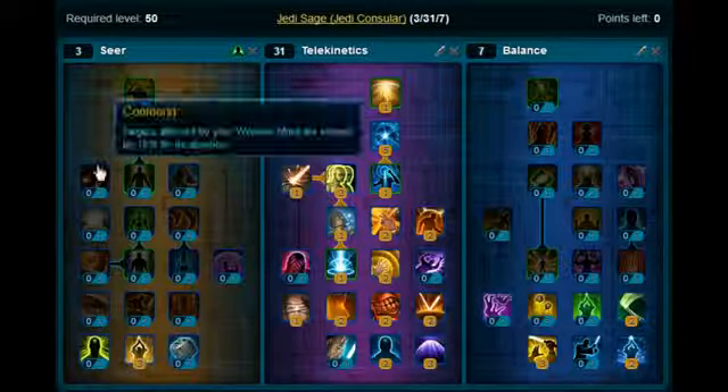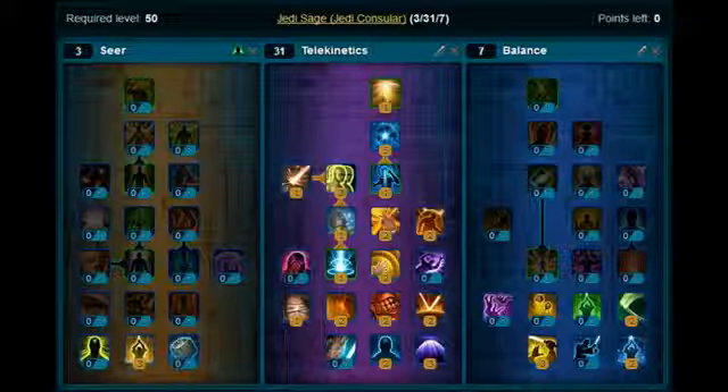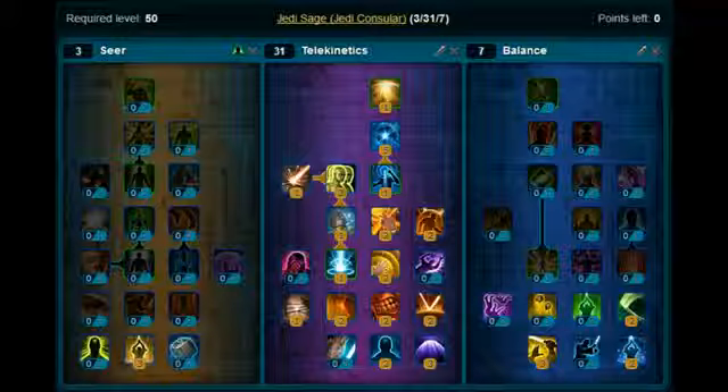It's a level 50 build, and like I say with all my builds, you don't have to follow them exactly. But if you're at a loss of what to do, or you're not sure and you want to start PvP and you happen to be a Jedi Sage, give this a go and let me know what you think. And also let me know what other builds you want to see. Okay guys, cheers.